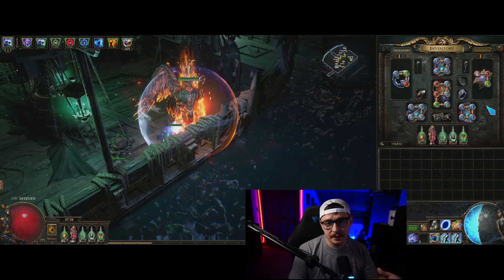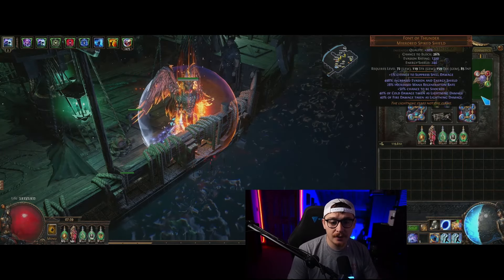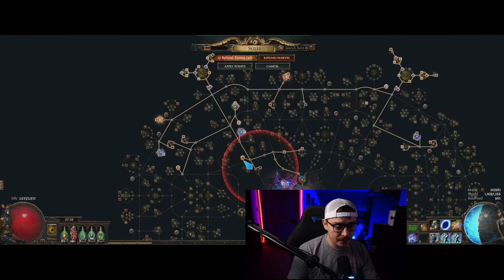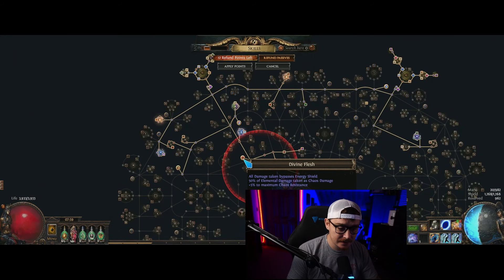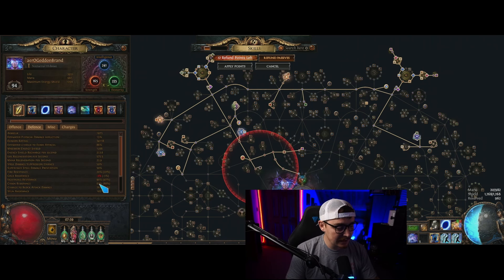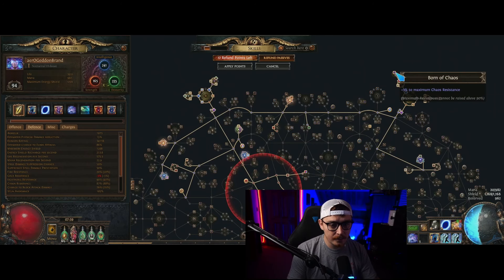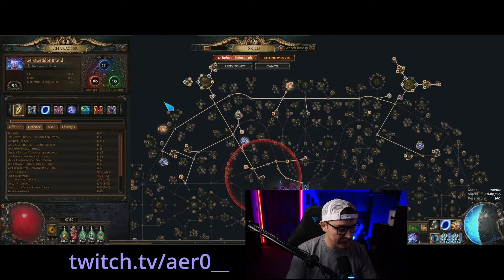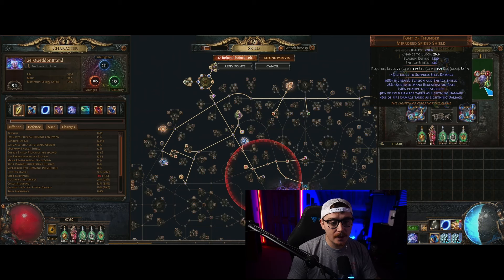With the Lightning Coil, we're then going to also convert half of our lightning taken to chaos, and just get lightning and chaos resistance. If you look in the character sheet, we have 90 max lightning and 87 max chaos. The plan was to get one more Born of Chaos cluster to reach 90 max chaos as well, but we never quite got there because I was just kind of sick of playing the build.